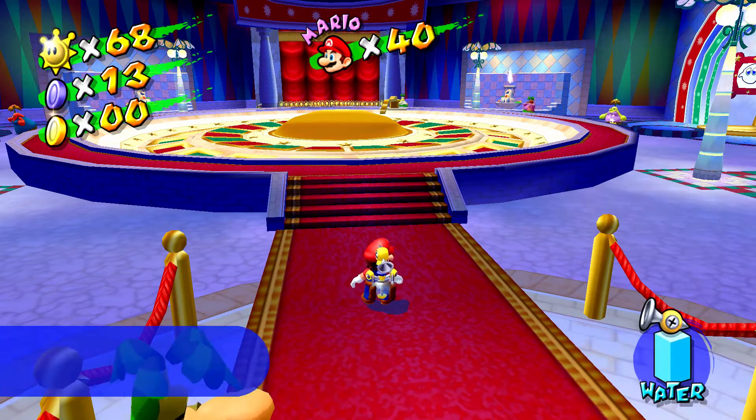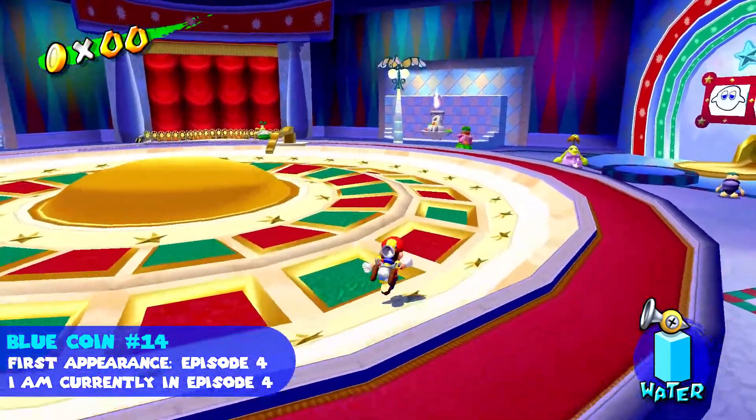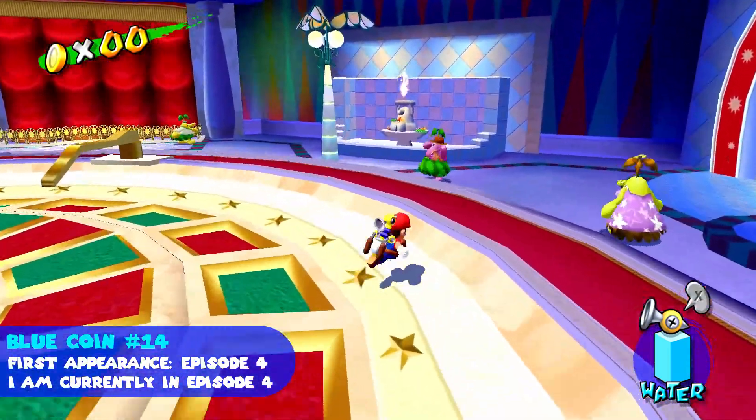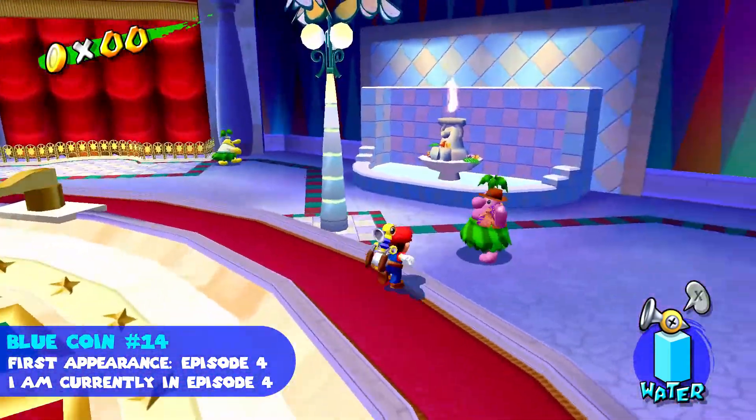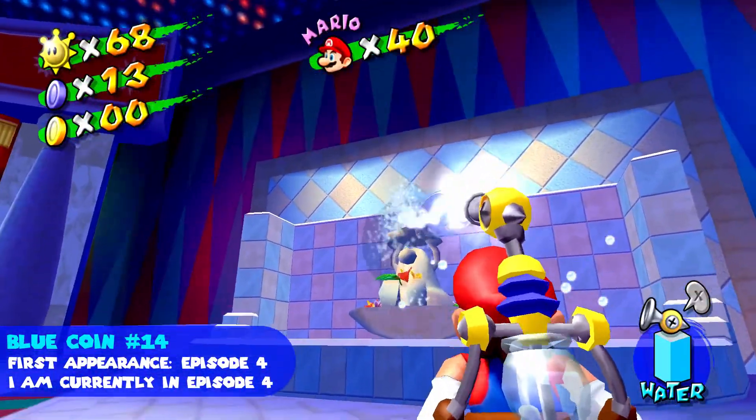Blue coin number fourteen is in Casino Delfino. We get it by spraying this flame here that is in the right fountain. Let's spray it and get that blue coin.